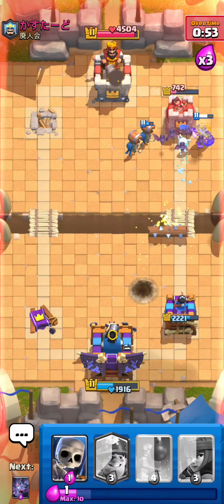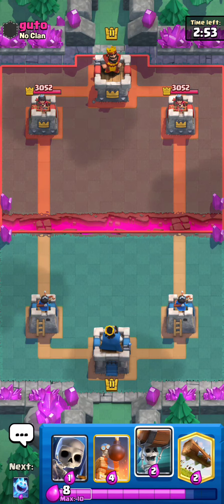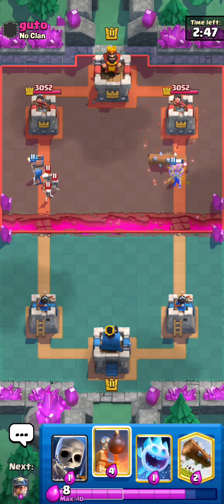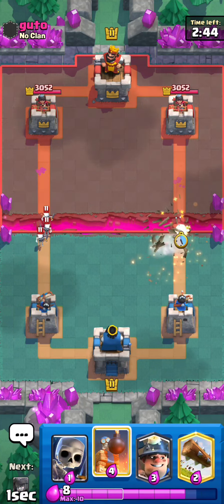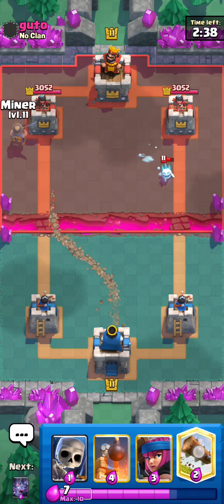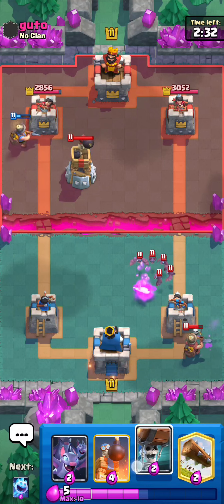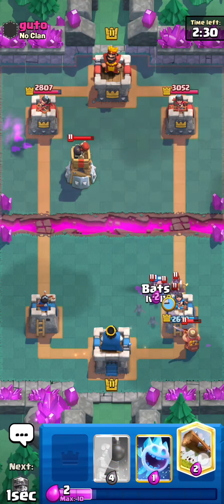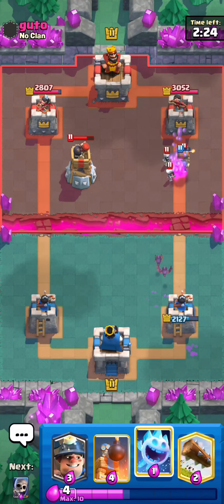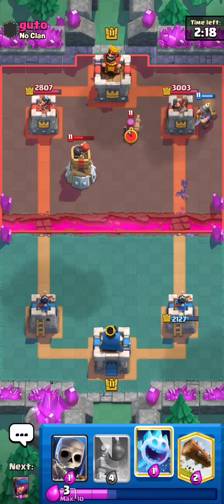We're going against Guto — we're gonna split wall breakers up at the bridge and see what he does. He's probably gonna like skellies log. Ice spirit just to apply some pressure and get this game started. He has skellies log — ice spirit. This might be a mirror matchup. Firecracker — no! That's a really bad start. This is a mirror matchup and it's not good that we started off with a thousand damage deficit.